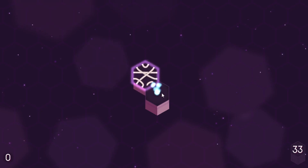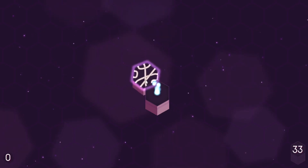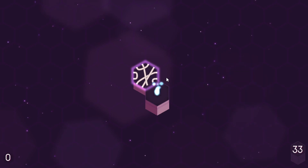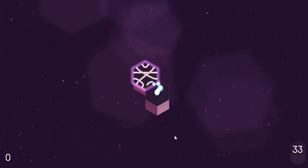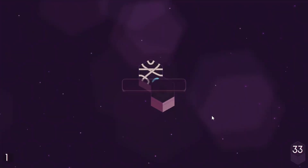Depending on how you place the tile, that will determine which path your little light will travel. If I place the tile like this, the light will travel over to this hex because it will follow this path. If I place the tile like this, it will travel over to the hex on the right. Each side has two possible paths. If you manage to fill up all the lines in a tile, you get extra tiles. But if you loop yourself back to the beginning, the game ends.